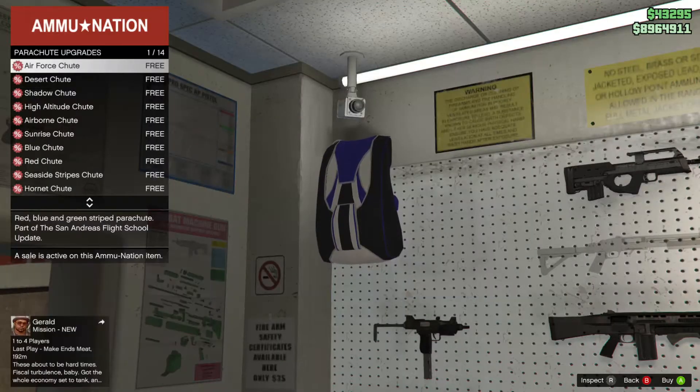For discounts this week, we got 100% off of parachutes as well as their smoke trails and bags.